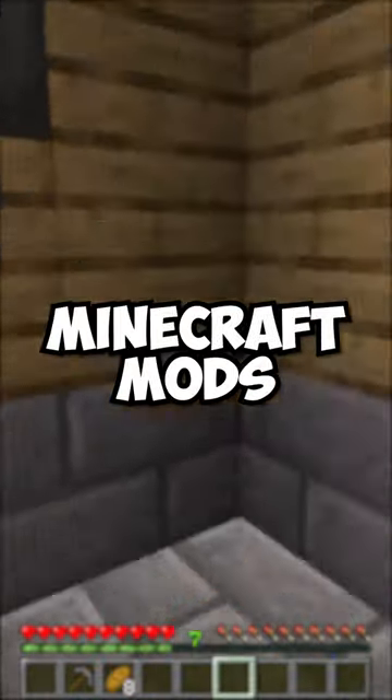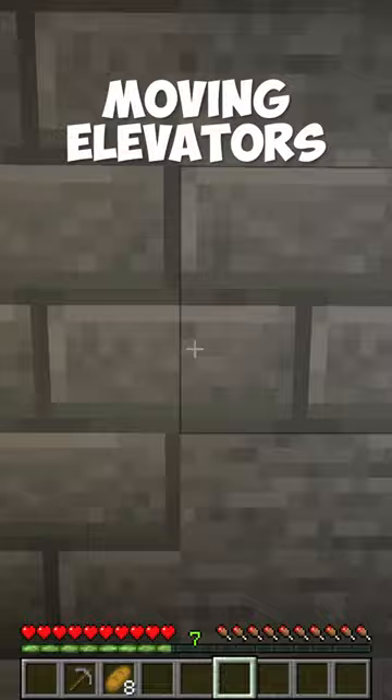Three survival Minecraft mods you need. The Moving Elevators mod allows you to build moving elevators inside of your world. You can even have multiple floors inside of your elevator.